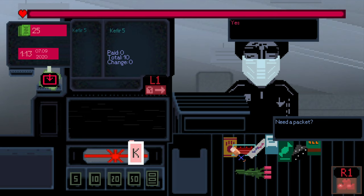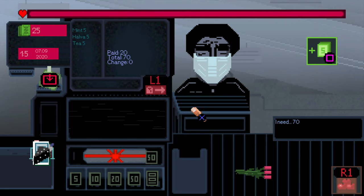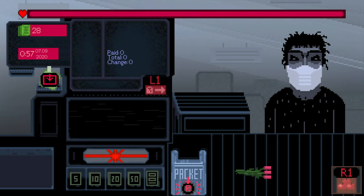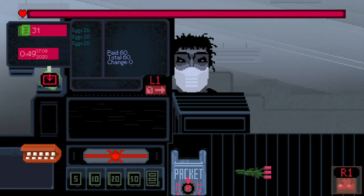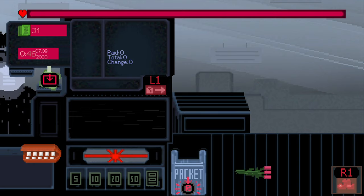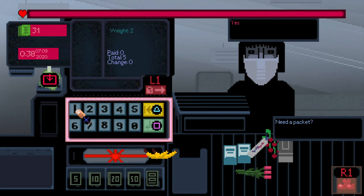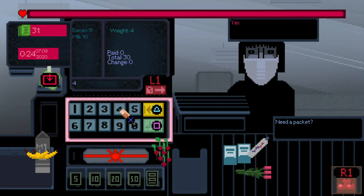This customer needs a package — scan the groceries and that is basically all there is to the game. You pick up the money, and buyers who want a package get a package. The banana code is 6-6-5, 6-5. The other item is 9-9-9-2-5, entered then confirmed with square.